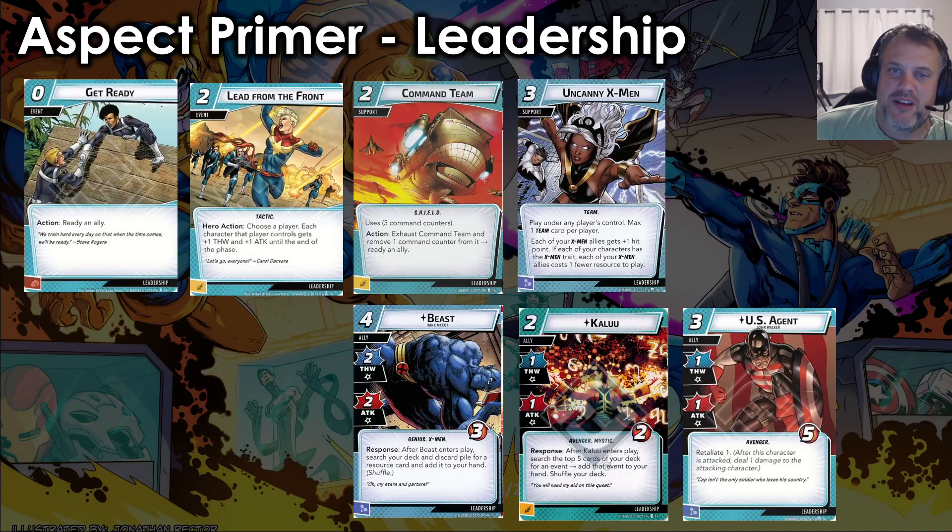Leadership is a little strange. X-Men leadership with Uncanny X-Men and Beast is super strong, and our Ice Clones have the X-Men trait, so they cost one once Uncanny X-Men is down. On top of that, Iceman is very event-dependent with a lot of events in his kit — bringing something like Kalou to search out those events can be really strong. If you can find a way to ready Iceman at least once per round, getting two Frostbites on the villain and using US Agent as your defender means you can often avoid villain damage while pinging back one with Retaliate. I've also been playing a build with Get Ready, Command Team, and Lead from the Front with Ice Clones — with Lead from the Front they can get to three attack, and with Frostbite and Command Teams out those Ice Clones can buzz into nine damage a turn.